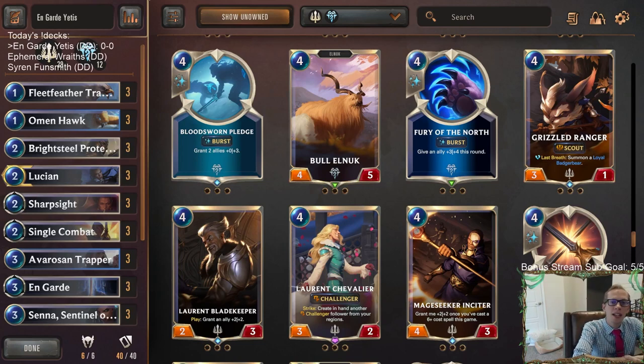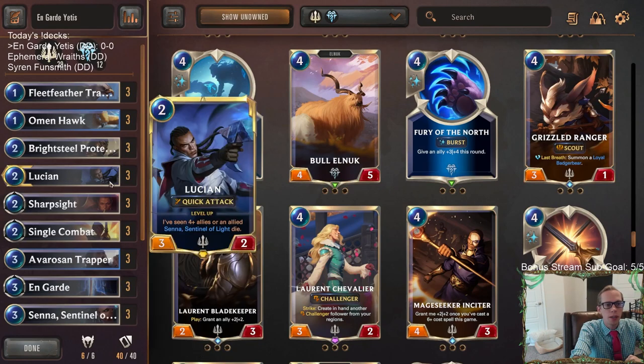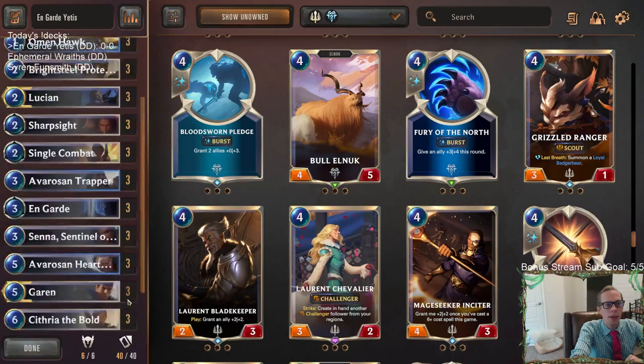Welcome everybody on Twitch and YouTube for some On Guard Yetis. We have a sweet donation deck here — three very cool new donation decks we're going to be playing. This one is a Demacia and Freljord midrange deck. We're putting out some big beefy units and then using this burst speed spell On Guard — three mana, give all of your allies challenger this round. It only works for one round, but gives everything challenger, so you're able to take down a whole bunch of stuff. That works great with quick attack — we have Lucian and Senna with quick attack.